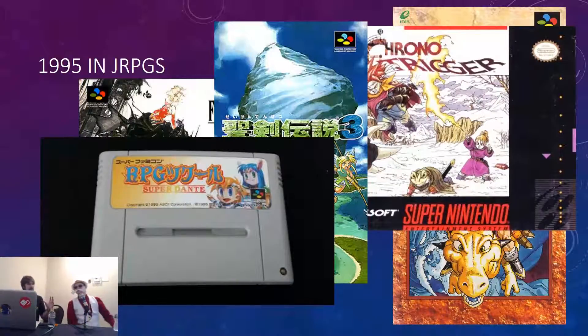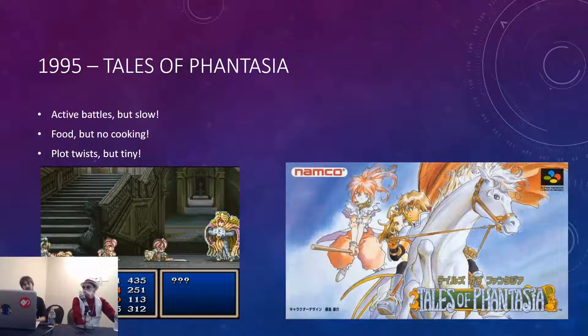This is just to say that RPGs were all over the place at the time — there was already a lot of variety. And then along comes a game development team called Wolf Team, working for a company called Telenet Japan. One of the members of this team wrote a novel called Tale Fantasia — a fantasy story about time travel and saving the world. He said, 'We should make this into a game,' so they pitched it to Namco, who said yeah, sounds great, but we're gonna cut out a lot of the story and change some characters. It was a bad time for everything.